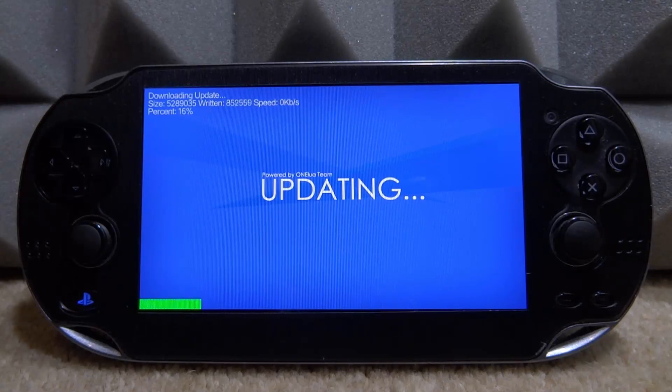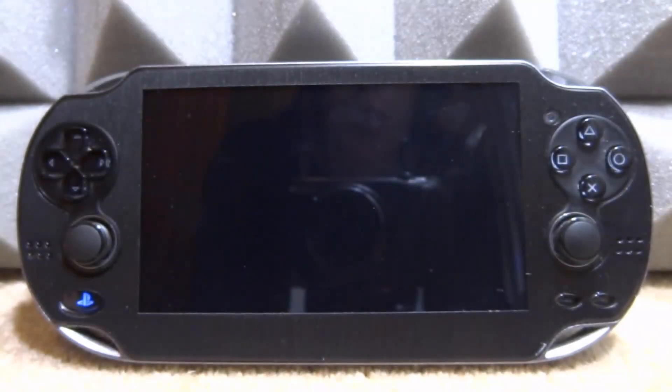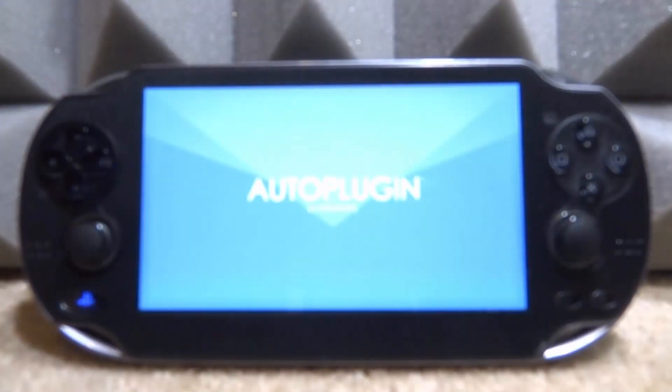If you don't get the update, connect your PS Vita to your computer via USB and you can drag and drop the VPK. I do have a complete tutorial for AutoPlugin on my channel, so if you've never seen this before make sure to check that out — you can install it and get it set up in a couple of minutes.